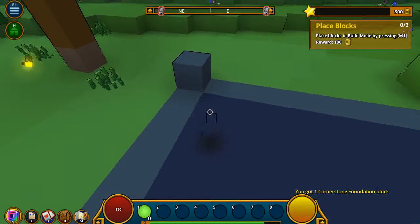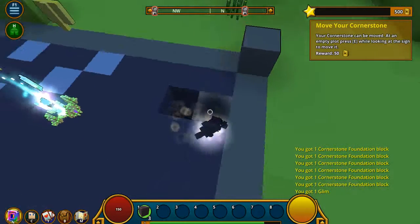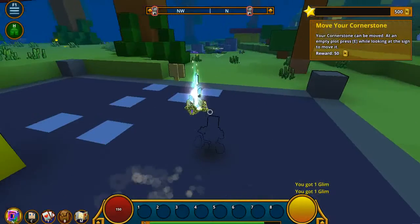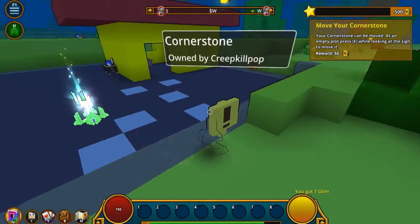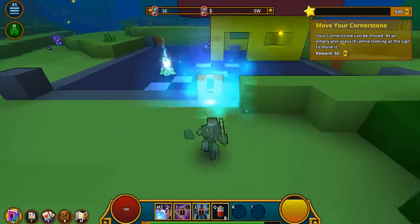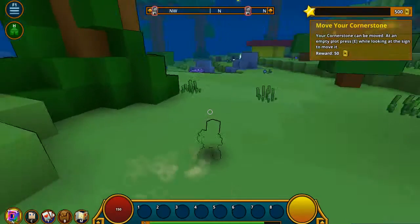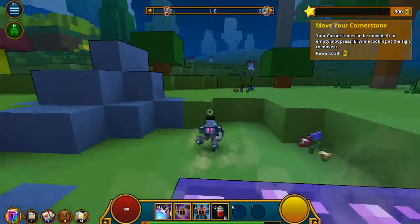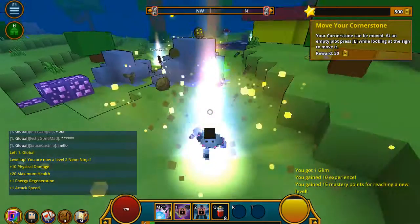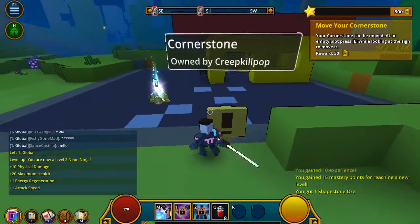I'm going to put the glass head. Oh, look. I am a dragon. Where's your plot? Oh, I see you. So what does this do? Do I have to go into this or something? How do I move it? I don't know where another cornerstone is. Your cornerstone can be moved at an empty plot. I guess I'm going to find an empty plot.